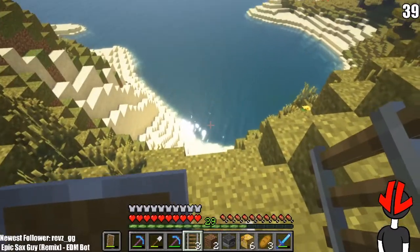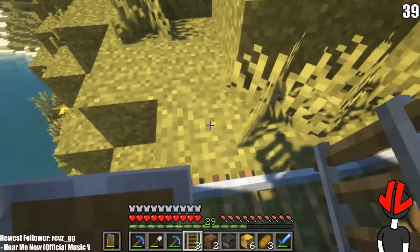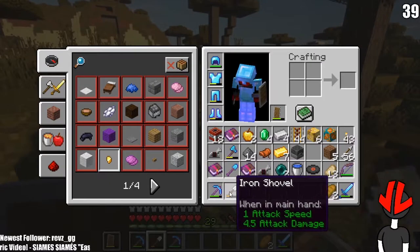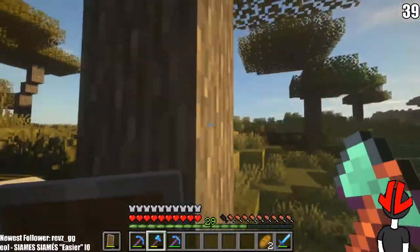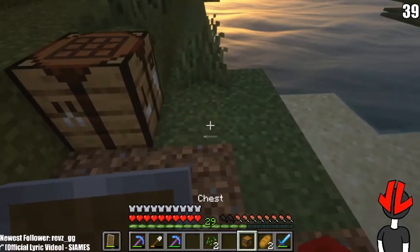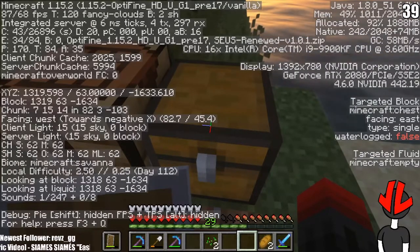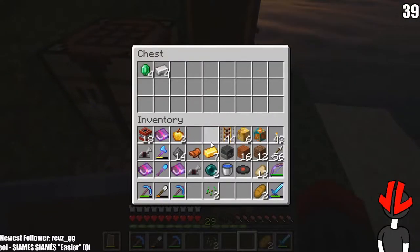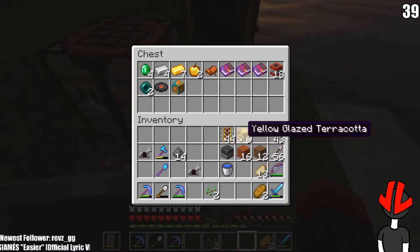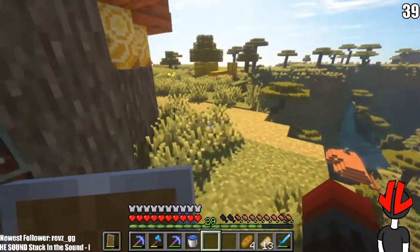Oh, do you see that? We're gonna go pick that up later because I have too much in my inventory. I'm gonna make a chest and put some stuff in here since I'm coming back anyway. I'll only keep the important stuff. I really need to remember these coordinates: 1300, 1000, minus 1600.